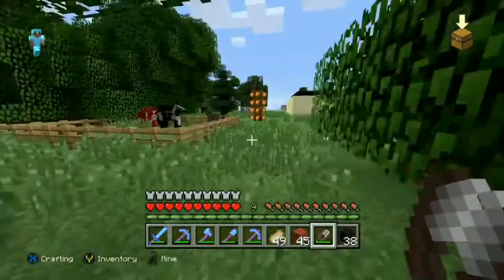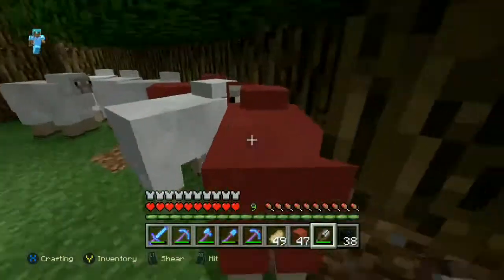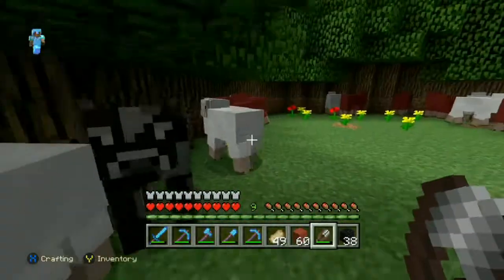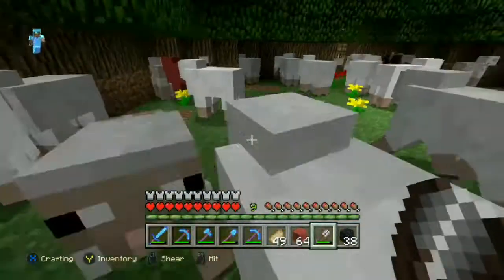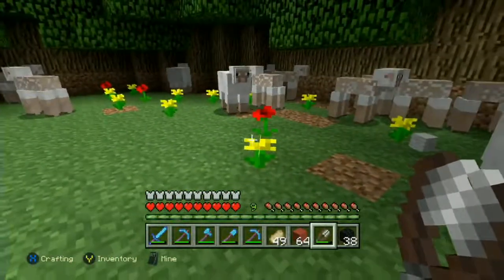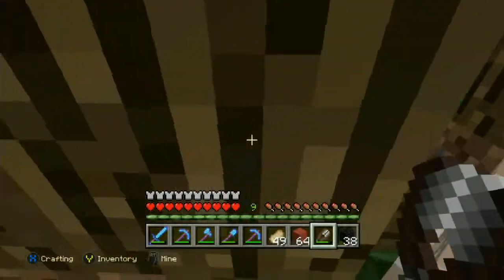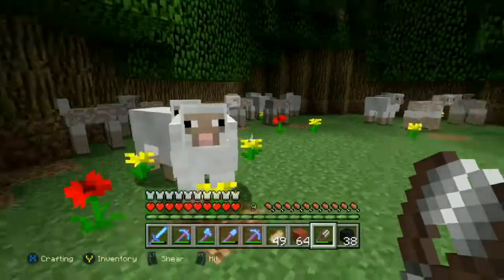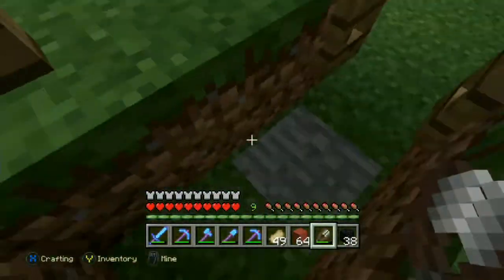Let's go over to the sheep. Hello sheep, I would like to shear you. Let's grab up all the red wool. We're gonna need red and black wool for today, so let's keep grabbing all the red wool from the sheep. Doesn't look like any more red sheep — wait, there's a red sheep over here! Go ahead and shear you. Okay, no more red sheep now.